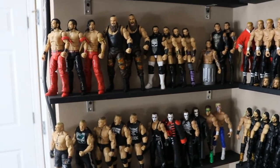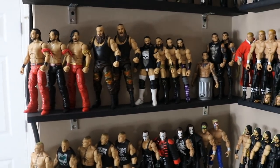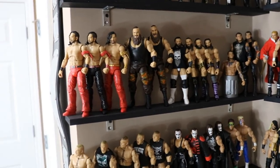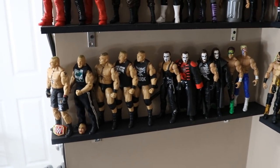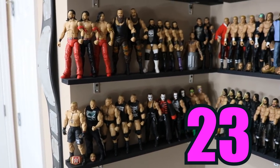Moving down to rows 5 and 6 of the left section, we've got Shinsuke Nakamura, Braun Strowman, Neville, Baron Corbin, Brock Lesnar, and Sting. Row number 5 counts up to 12 figures. And on row 6, we have 11. So 23 total between rows 5 and 6.